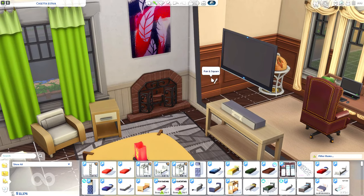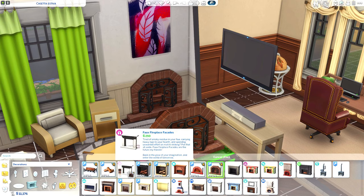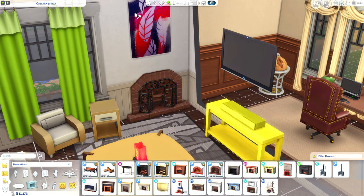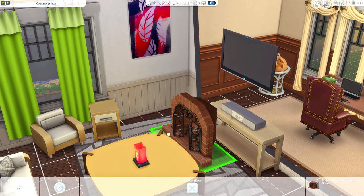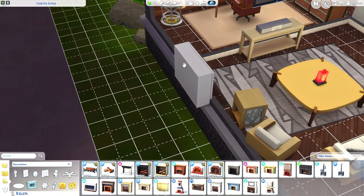Back downstairs we have some fireplace inserts. You can insert these fireplaces in your wall and they are fully functional — you just pull it in and put it in your wall like so. I would imagine you would fill in an additional wall in the back because it does leave a little gap back there.